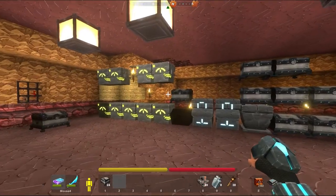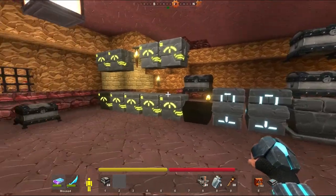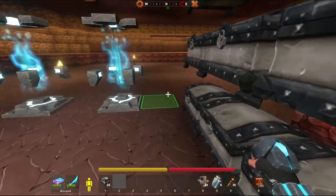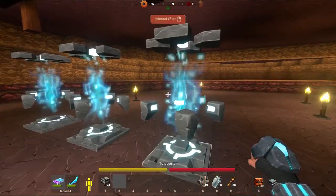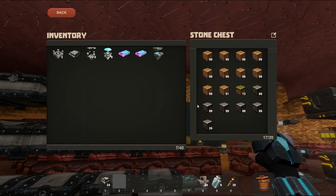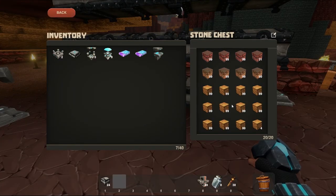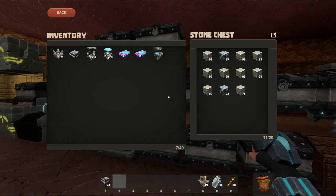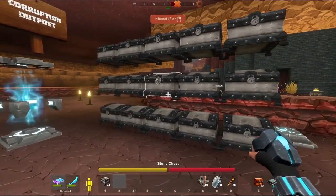Hey, welcome back everybody to another episode of Creativerse. We got a mess — well, not really. The chests and stuff are still the same as before, but it ended right behind here and I have too much stuff. Before I start building any big projects I really would like to clean up. When you look through some of these chests here — I almost said 'quests' — I've got all the sandstone here, more sandstone there, and multiple chests of stone.